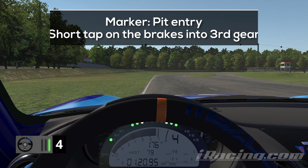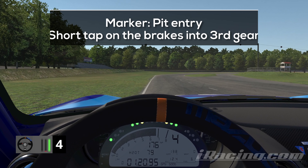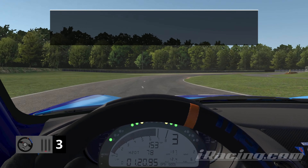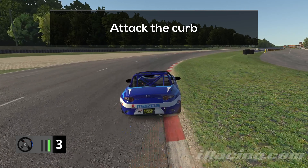Approach the last turn on the left edge of the track, tap the brakes when you reach the pit entry, and shift down into 3rd gear. Aim for a smooth and wide line and try to be as aggressive on the throttle as possible to carry as much speed as possible towards the finish line. I'm always attacking the curb here, which leads me through the run and makes it almost impossible to go wide on the exit.